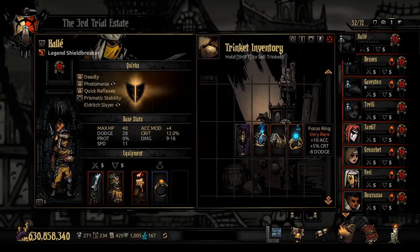The Focus Ring gives plus 10 accuracy. With 120 accuracy on Pierce, even against 35 dodge you'll have an 85% chance to hit. Her normal abilities reach nearly a 25% chance to critically strike, which then gives her 15% protection. This is why I don't mind losing 8 dodge from this trinket - the trade-off of getting criticals, which give protection, helps reduce incoming raw damage and makes up for the lost dodge.